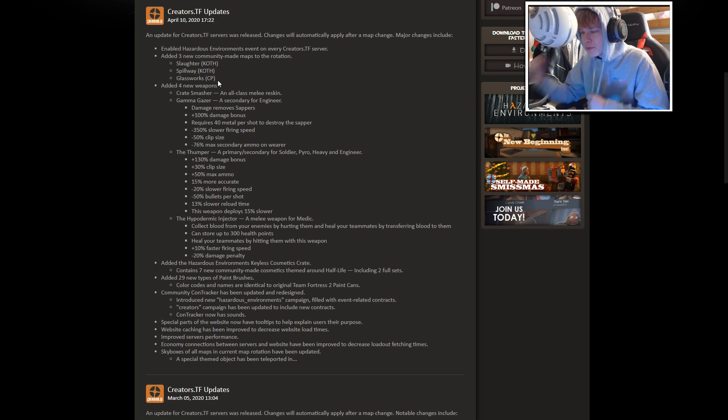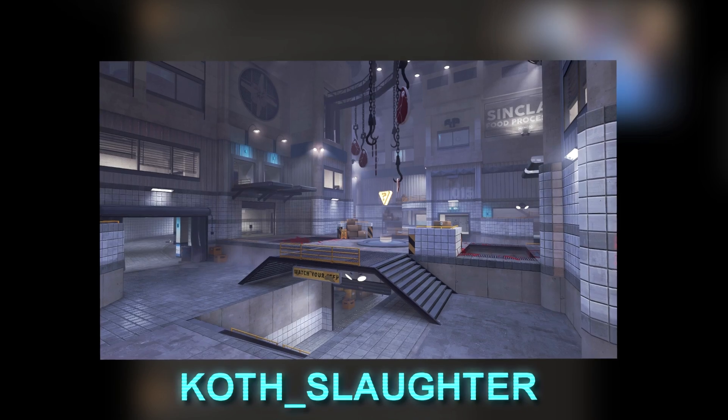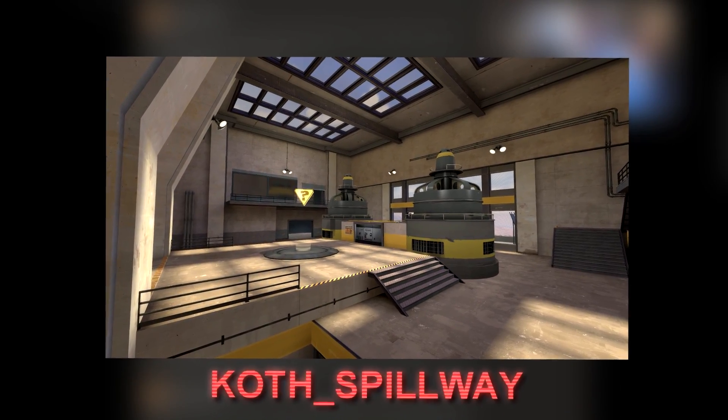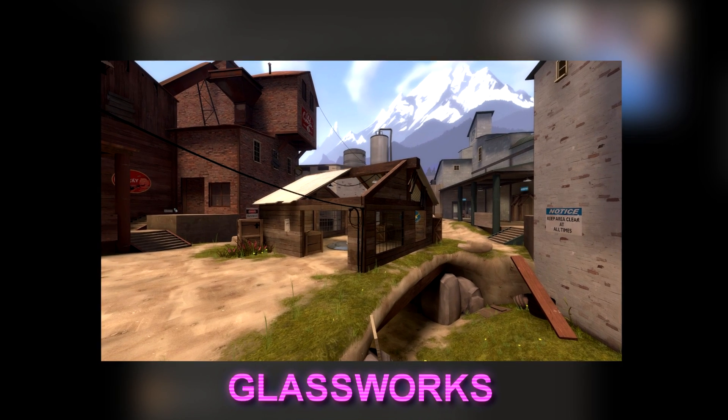Major changes include: enabled hazardous environment event on every creators.tf server; added three new community-made maps to the rotation — from the workshop or made by people on the team. There's a map called Slaughter, a king of the hill map; a map called Spillway, also king of the hill; and a map called Glassworks, which is a control point map.